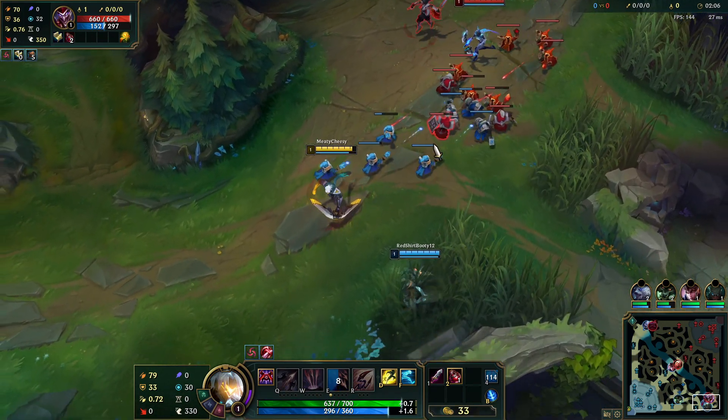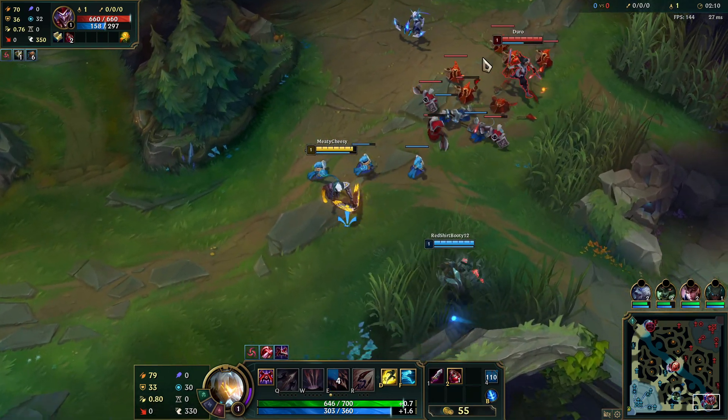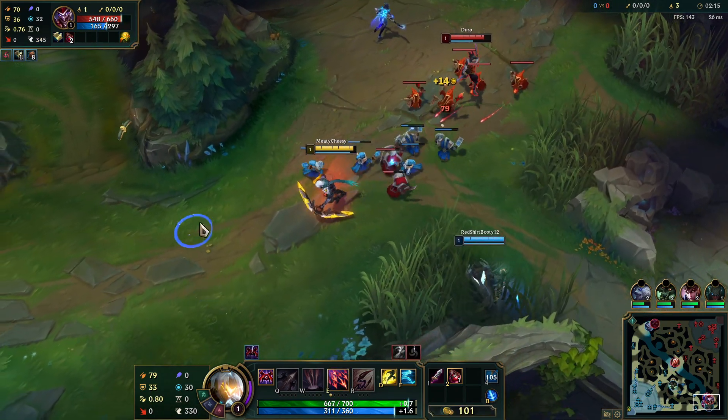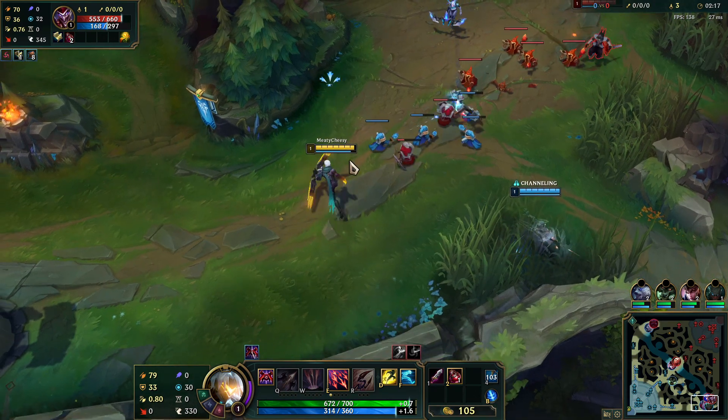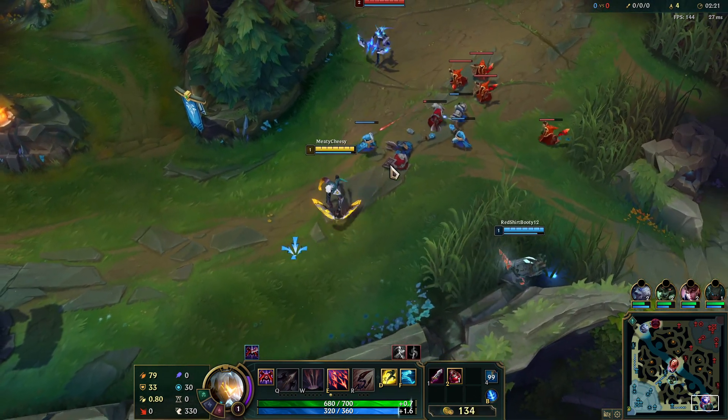With the lethality build you're gonna go for Yomu's Ghostblade as your first item, and then you can go for something different whatever you like really. I'm gonna show you guys the best build though.